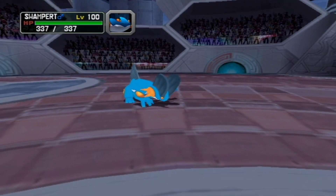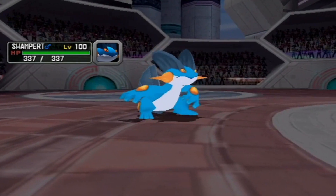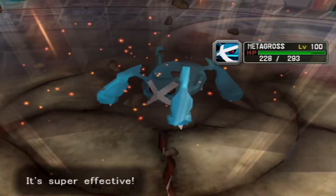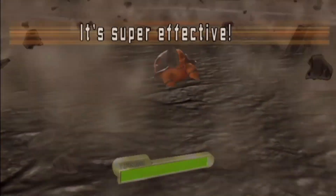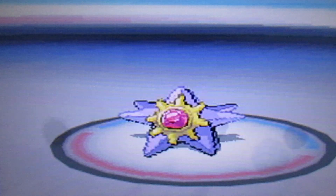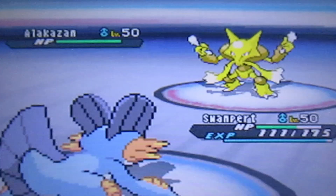In Generation 3, Swampert was screwed because you either had to focus on Special Attack for Water and Ice moves, or Earthquake for Attack power. I like to focus on either Attack or Special Attack and drain the other to increase another stat. Then Generation 4 said you can have both, so I cater to its high Attack power with Waterfall, Earthquake, Stealth Rock for competitive play, and Avalanche to take advantage of its slow speed.